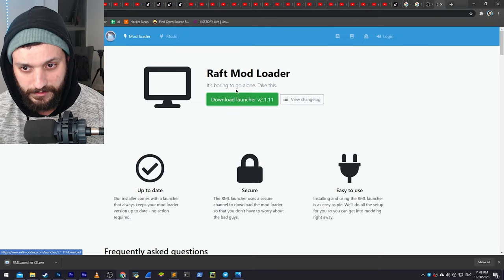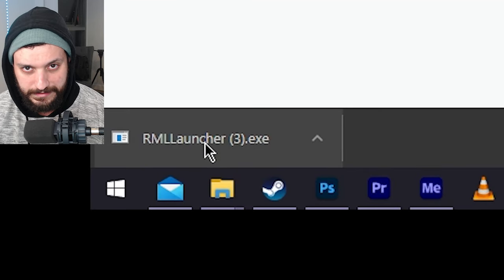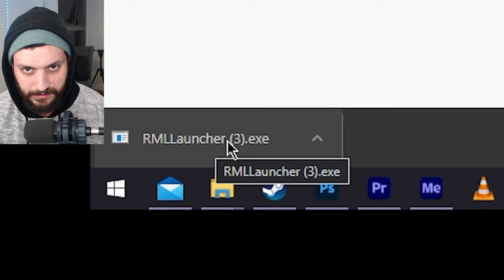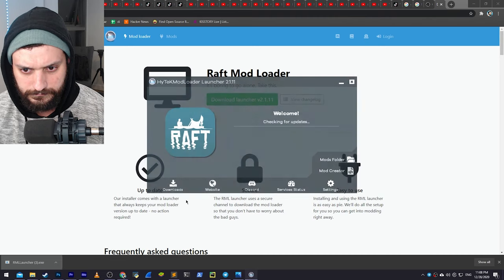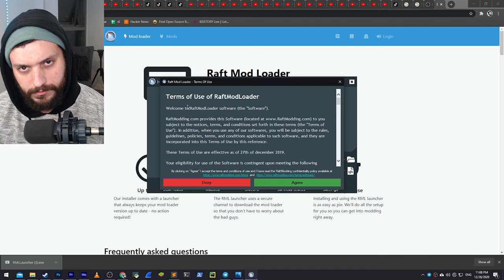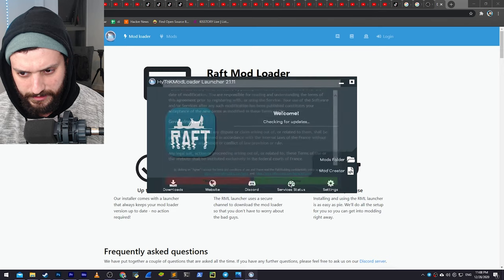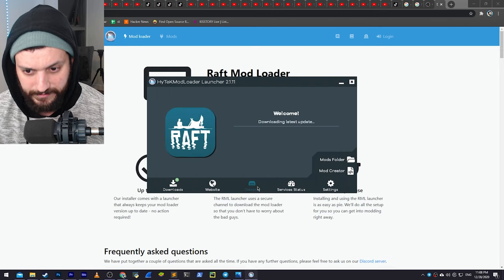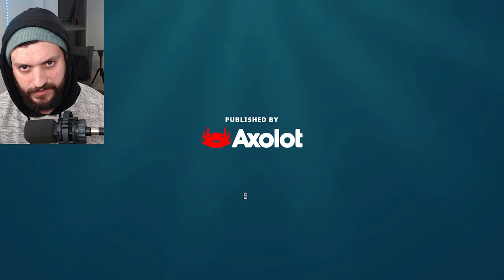Download the launcher, okay? It's called Raft Mod Loader. I already downloaded this three times — you see the number three here? Click on this. There is something written here but I can't read, I don't know English. Agree. Update. That's it. Click play. Now let's see if it's working.